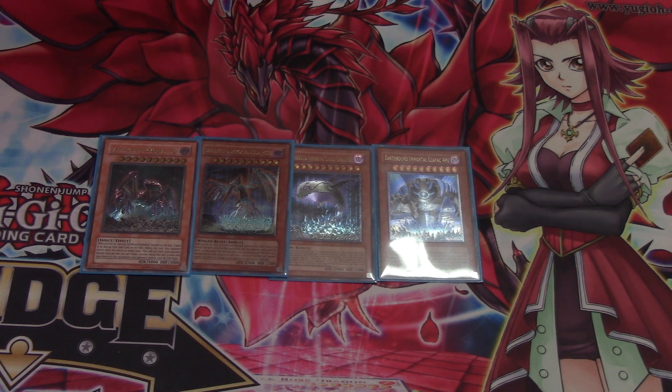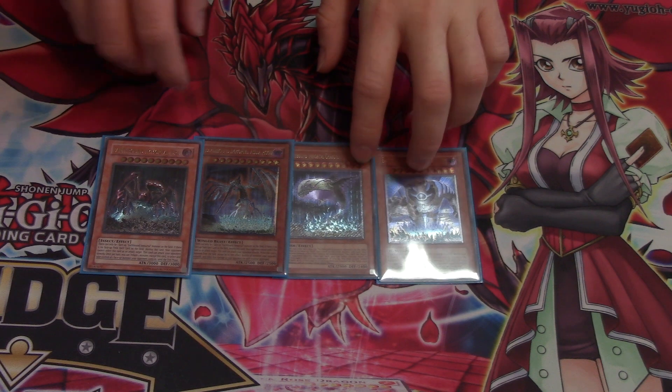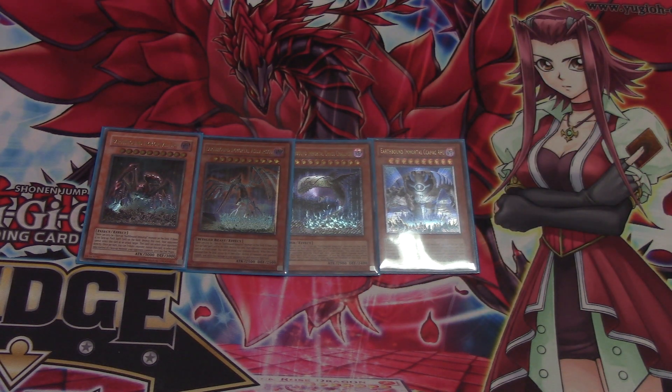You can run pretty much any Earthbound Immortal you want. The main reason people run two of the giant and one of the spider, or three of the giant and one of the spider, or two and two, is because of the OTK. There's an OTK — or technically an FTK — that you can get off using Earthbound Linewalker, dropping their life points to 3,000 and then hitting them. But from playtesting, even under the new master rules, that doesn't happen quite as often as you would think.